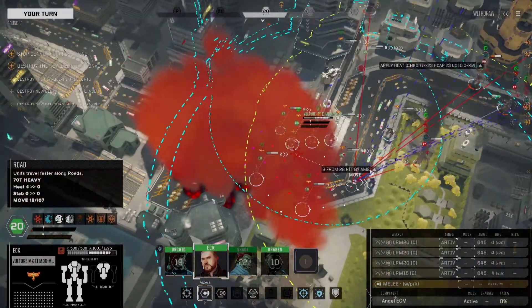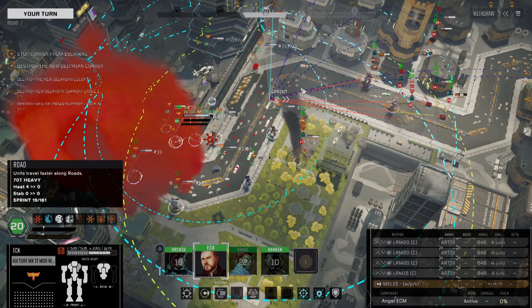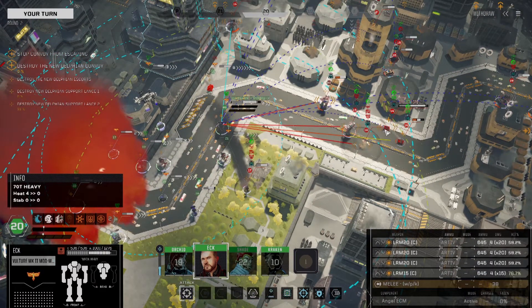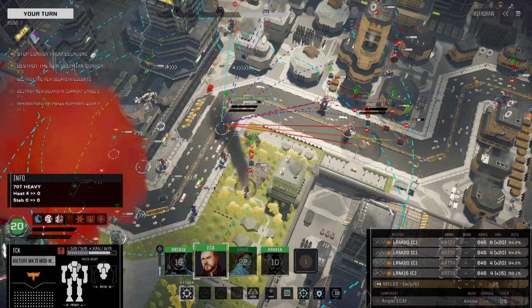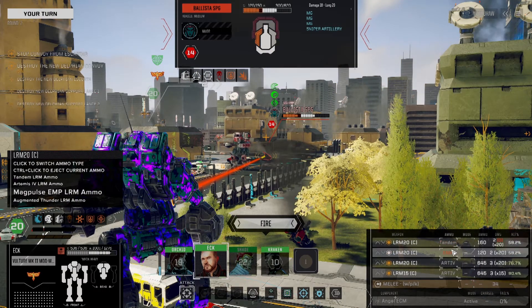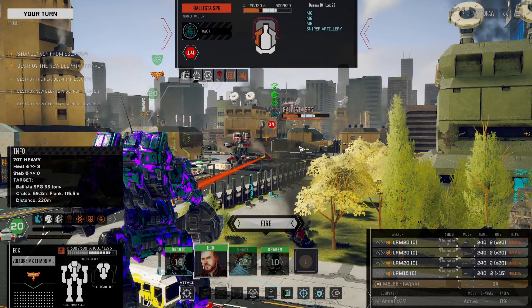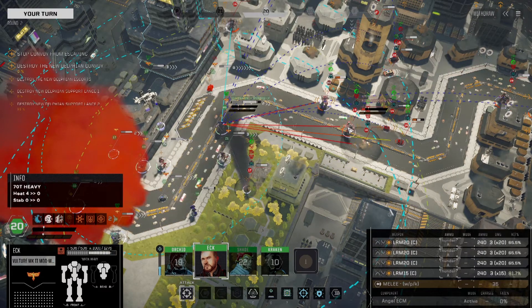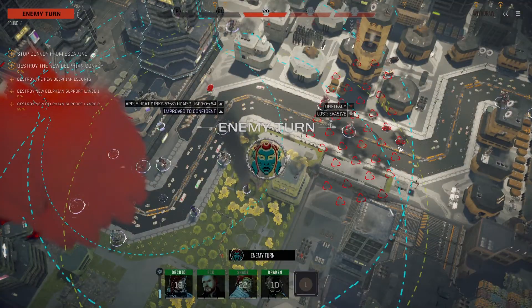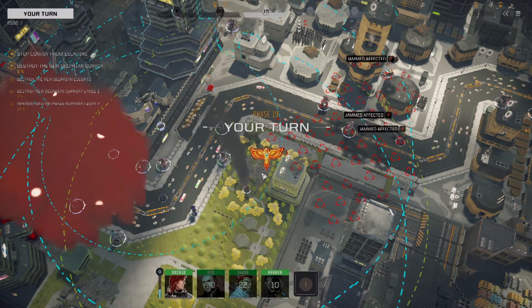That was bad. Let's see what we can do here with Ek. We've got some very good hit chances here, and I think Thunder is actually a good bet. We want to drop them right on top of the Highlander. When this tank tries to move through the minefield, it should be gone - we don't actually need to worry about it anymore.